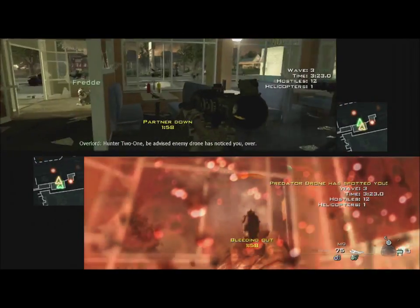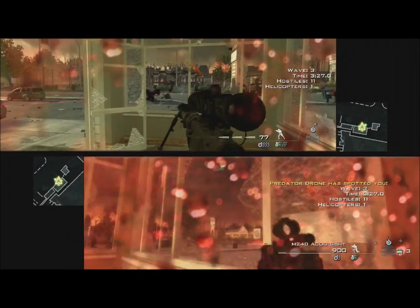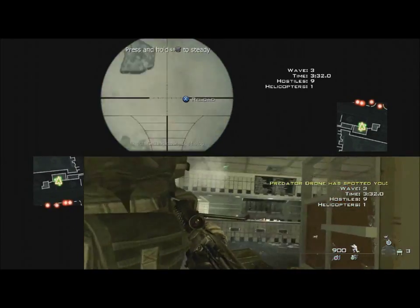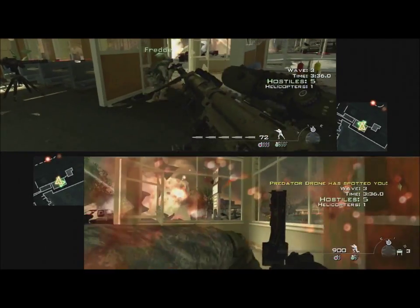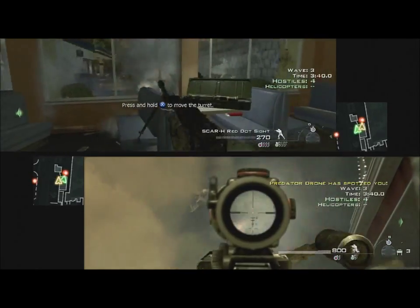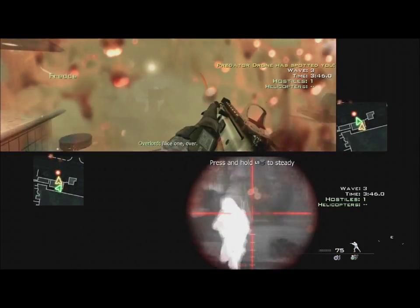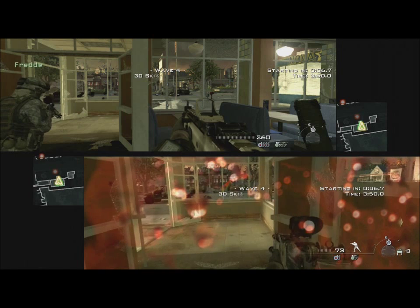Hunter 2-1, move by — standing through, the drone has noticed you, over. The progress picked it up, stop. Hunter 2-1, be advised, enemy drone has noticed you, over. Two more.